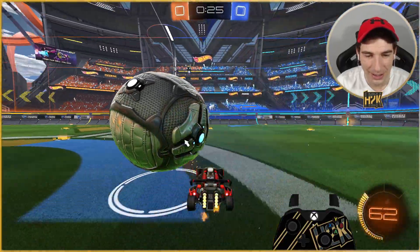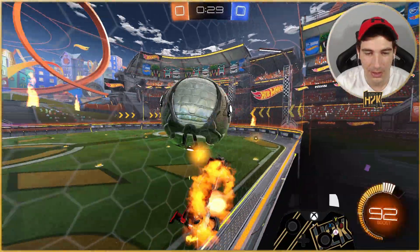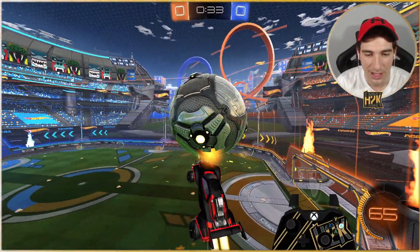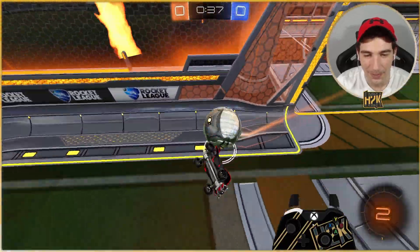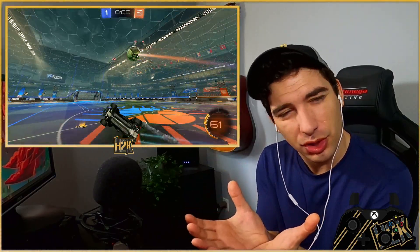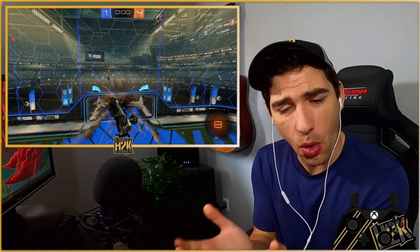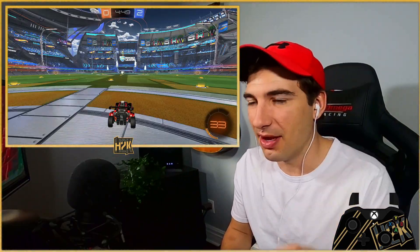Basically, learning how to set up is learning how to control the ball exactly how you want. Don't touch it too hard, don't touch it too soft. Playing in slow-mo mode is going to make you realize that every time you touch the ball, you have an impact on where it goes. So if you know where it goes, you can set yourself up. Setups are about specific scenarios.